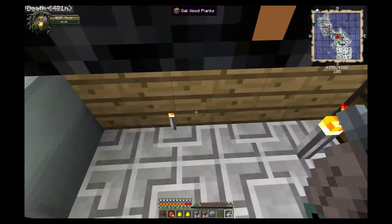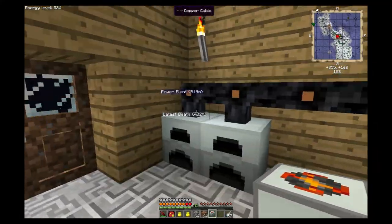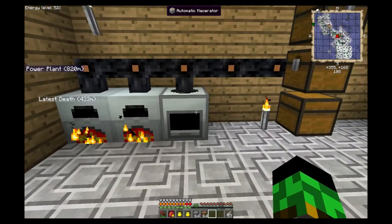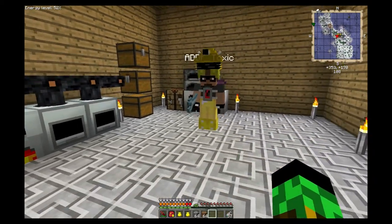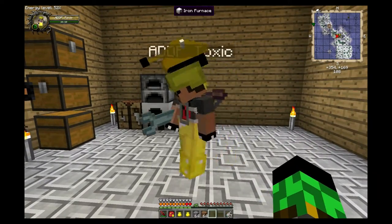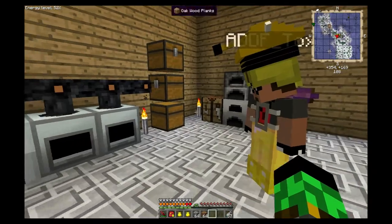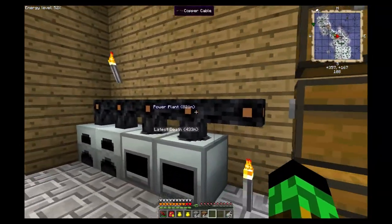An important thing to remember: for all the stuff we've made so far like these generators, you could just take a pickaxe to them and break them and it's fine. But these macerators are our first real pieces of machinery - you cannot just pick them up with a pick, you'll almost guarantee break them. Even using a wrench has about a 20% chance of busting the machinery, so I do not recommend moving these unless absolutely necessary.